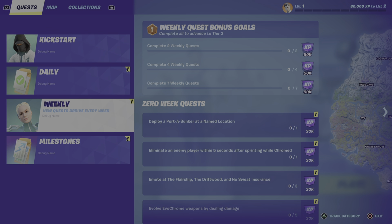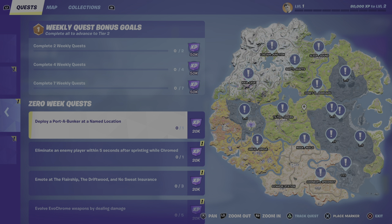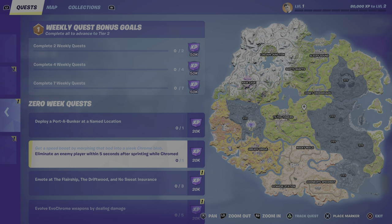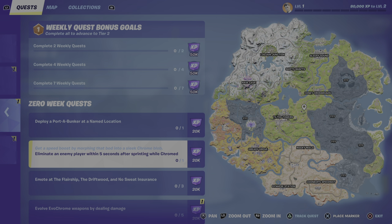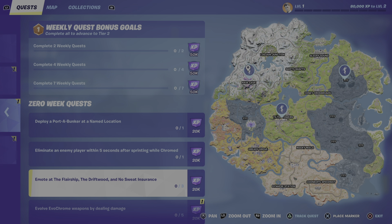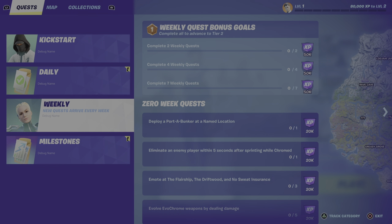Moving on, we have the weekly quests that are back. We have deploy a fort, a bunker at a named location, eliminate a player within five seconds after sprinting while chromed, we have enter the flare ship, the driftwood, and no sweat insurance. So I'm assuming that over here is the flare ship, obviously over here is following the no sweat, and over here is the driftwood — exciting to see.